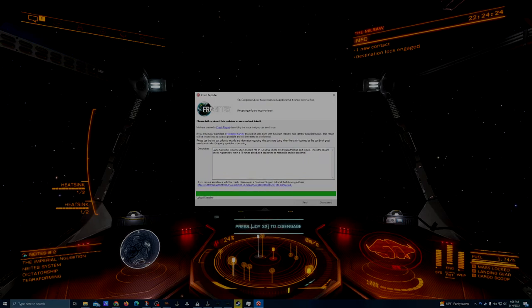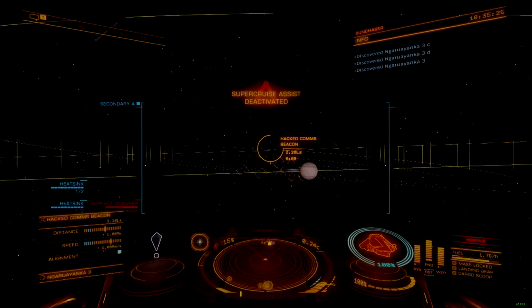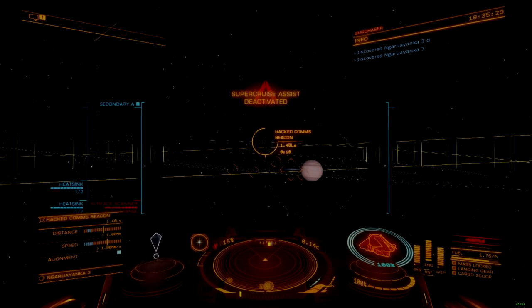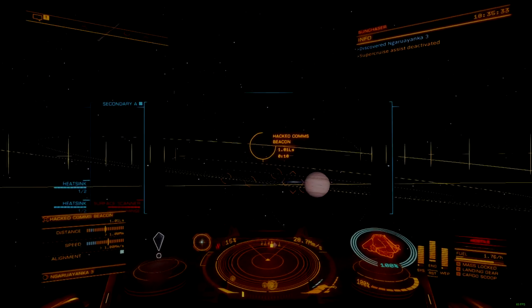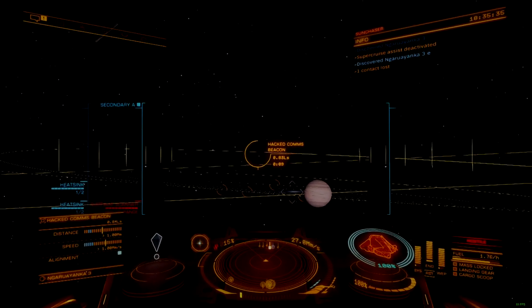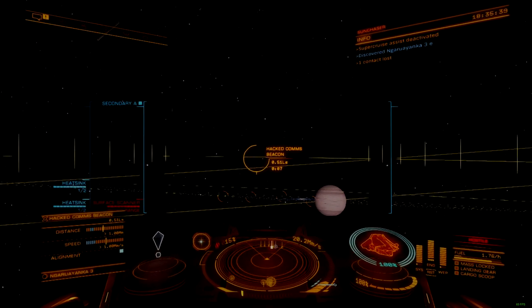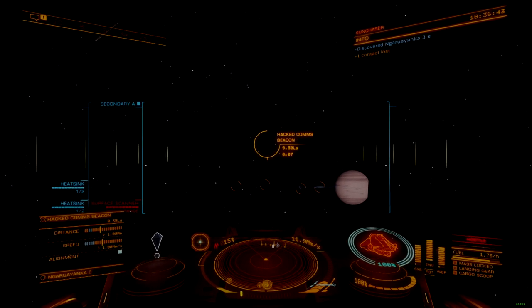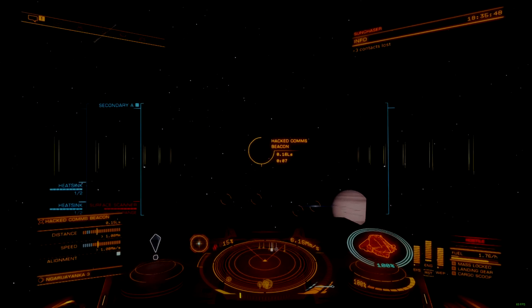Second, provide a mechanism by which the player can target for and increase the spawn rate of desirable signal sources. This could be done via the discovery scanner or through a new optional scanner, like a salvage-focused utility or optional internal module. This could be paired with multi-crew functionality, allowing one player to fly the ship while the other runs the scanner. A tool like this would also provide additional methods of engagement for puzzles or in-game events.